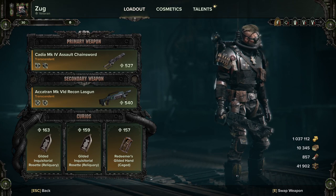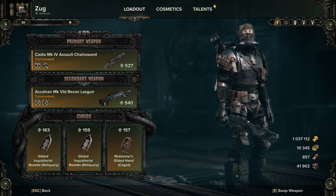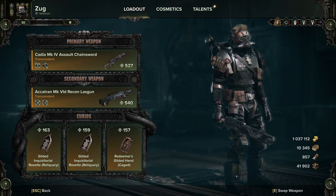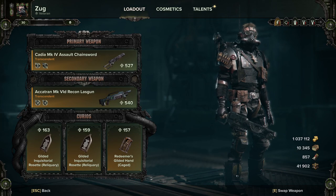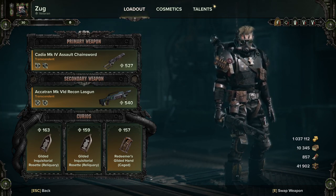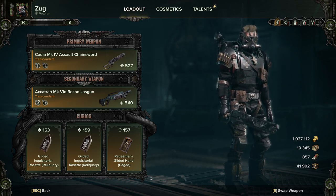The Stims work a lot like the Med Packs did in Vermintide 2. The primary action is to use it on yourself, the secondary action is to hold and aim it on another player to use it on them, and the special action — hold down, for me that'd be mouse button 4 — lets you gift them to people. So what are the Stim types?